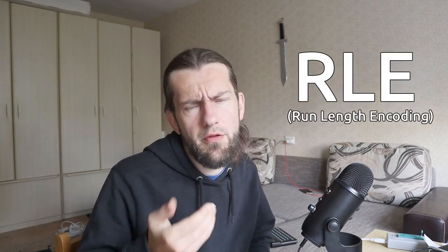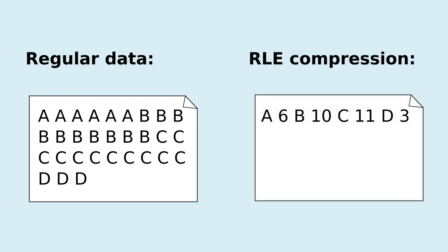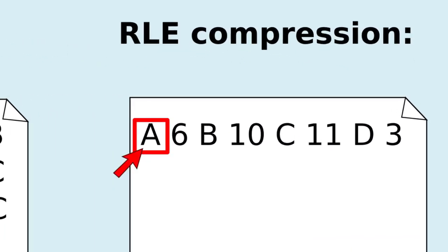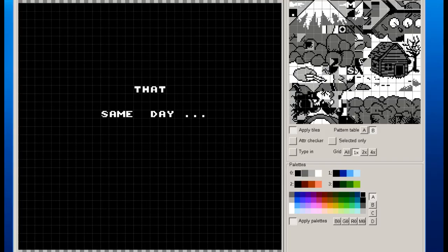I had more than one comment suggesting I should use the RLE compression algorithm, so I thought: why not give it a try? For those who don't know, it's a very simple compression method which, instead of storing multiple bytes with the same value in a row, counts the sequences of repeated bytes and stores the byte value and the repetition count. This way you can save a lot of space in the ROM, especially if you have large bitmaps with little or no detail, or screens that have large chunks of repeated tiles.